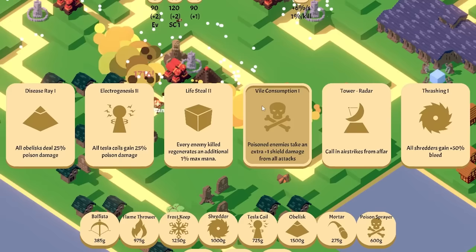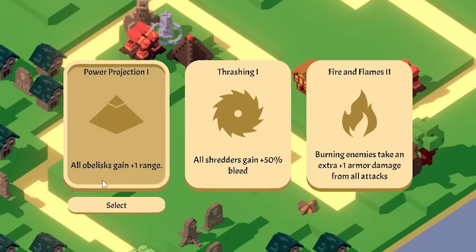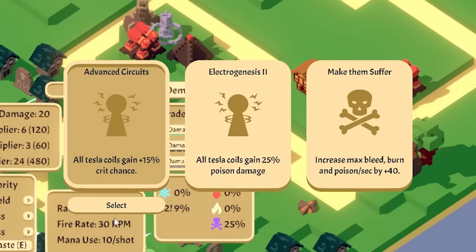Disease ray — 25% poison. Cool. And treasure. Range. More bleed. Burning enemies take extra damage — let's do one range on that. Dehydration, poison damage per second. Wow, this was a huge one — 15% crit on advanced circuits or Electrogenesis 2. Let's do more crit.